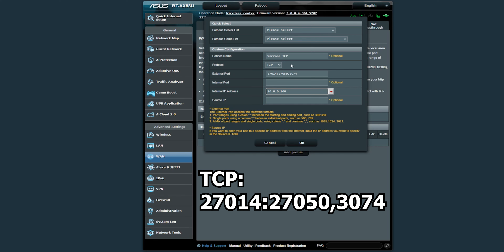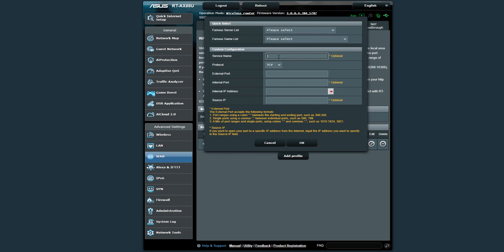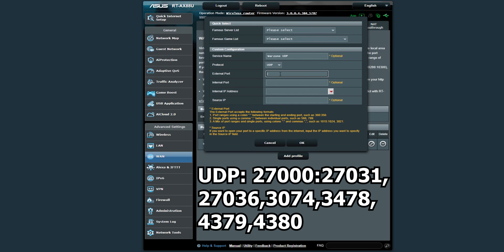For the internal IP address, it's essential that you have set up a static IP address on your gaming rig. In my case, my gaming rig is always 10.0.0.100 — it will depend on your local network, so you may be using the 192.168.0.0 IP range. Source IP we don't need to worry about, so just click OK.